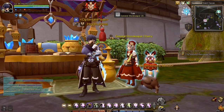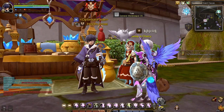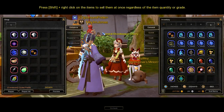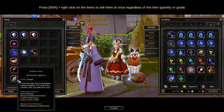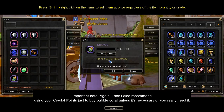The last way to get bubble corals is from the Crystal Point NPC located in this part of St. Haven. Talk to her, then select Crystal Point Shop and click the General Stock tab. Purchasing one bubble coral costs 6,000 Crystal Points each. Important note: again, I don't also recommend using your Crystal Points just to buy bubble coral unless it's necessary or you really need it.